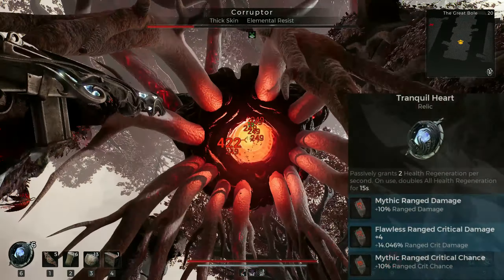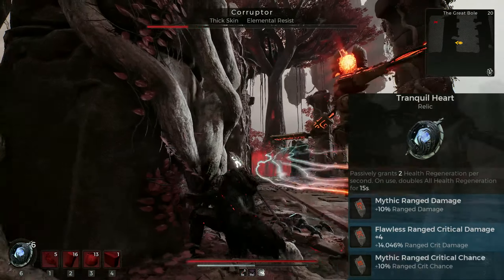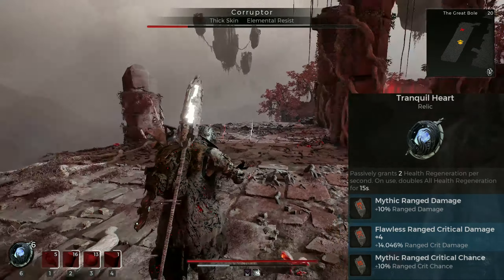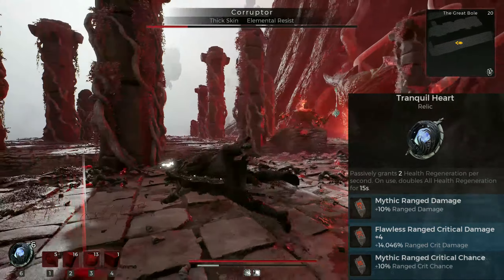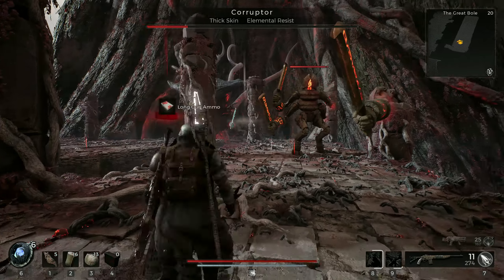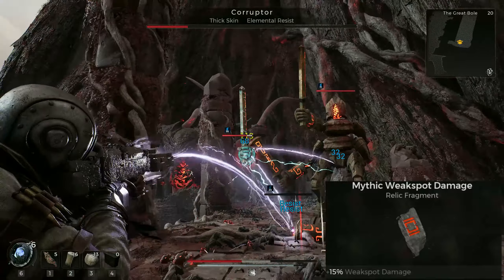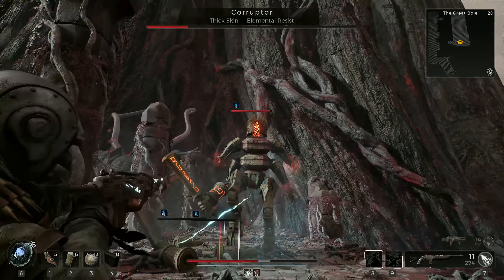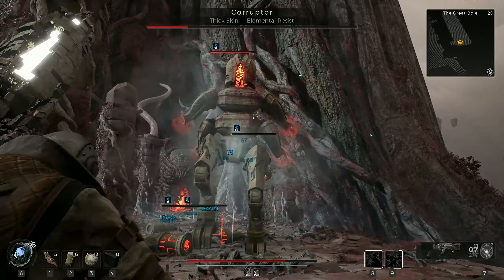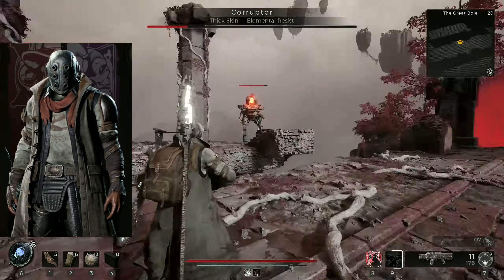The relic setup is the usual Tranquil Heart — watch my guide on how to obtain it if you do not already own it. For Fragments I go with plus 20% increased critical damage once I have the mythic variant, and 10% increased critical chance. In the open world I use 10% increased range damage, and for bosses with prominent weak spots I switch to 15% more weak spot damage — which I totally forgot in the Corruptor boss fight on Apocalypse. Armor is whatever hits the 50 mark while keeping the normal dodge roll: Lito Mark II helmet, Nightstalker garb, Bruiser boots and Survivor gloves.